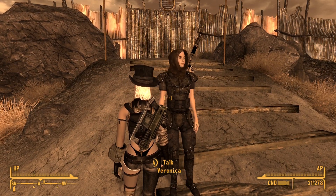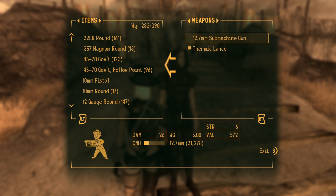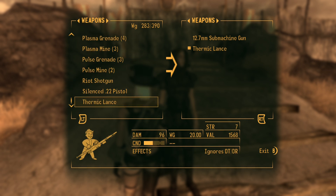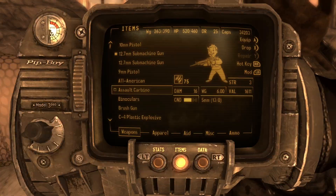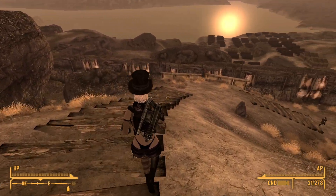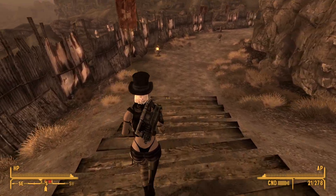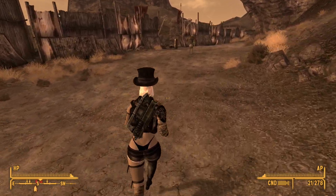I did pick up that other thermic lance, so we should talk to Veronica and see how hers is doing — she's been using that thing for a long time. Well, she's also carrying a 12.7mm submachine gun for me — hers is in pretty good shape, so I'm just going to have her carry this extra one. Now we need to find the way back down the hill. We have to make our way all the way back. Those are kids — and the kids won't try to kill you. But it looks like somebody's going to try to kill me when I try to leave.